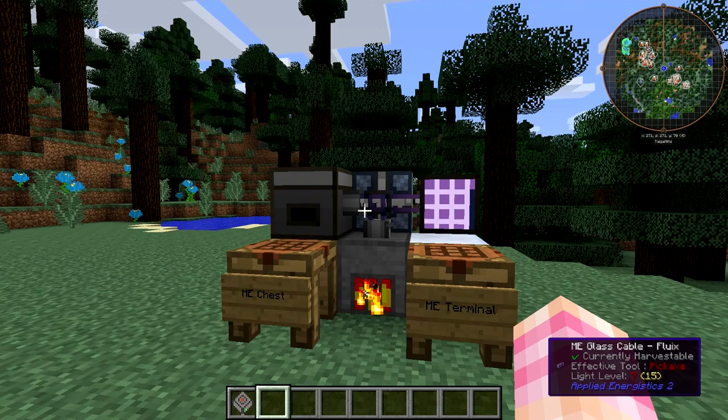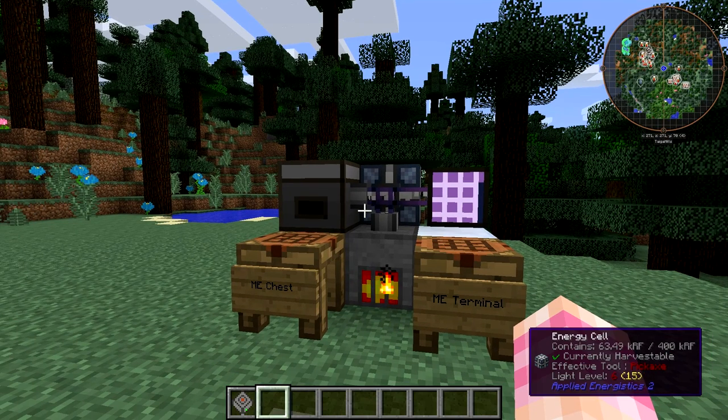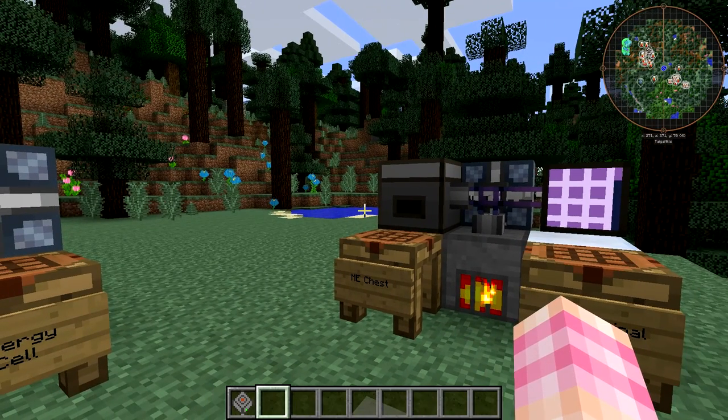Hello friends, SentinelH here, and welcome back to our Applied Energistics tutorial series. In this episode, we're going to take a look at how to craft the absolute simplest ME system possible in the mod. To do that, we're going to have to craft quite a few new things — two of which you'll be crafting a whole lot of, and one of which you may actually never craft. So, let's get started.